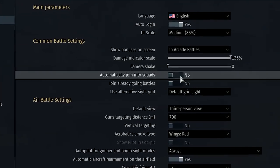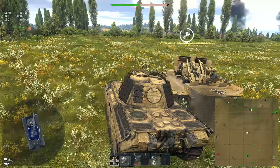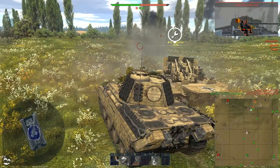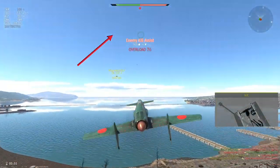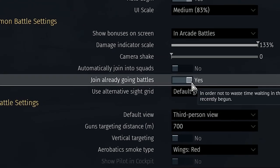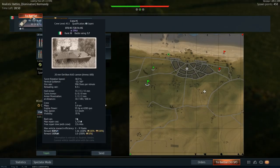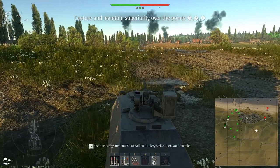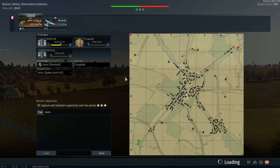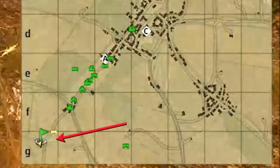Automatically join into squads: when playing alone, there is a chance that when a battle starts you will be in a squad with another player who also has this function enabled. This allows you to repair each other in any ground vehicle and you can get bonuses like Best Squad. Join already going battles: there is a chance to join a battle that started recently. When there are not enough players this can reduce waiting times, but since you spawn into a match that already started, you might be at a disadvantage as everyone will already be on their way to shooting positions or capture points.